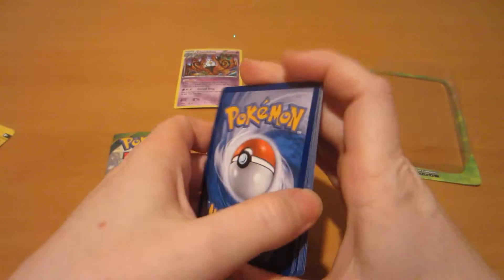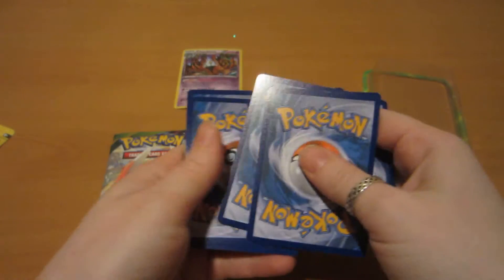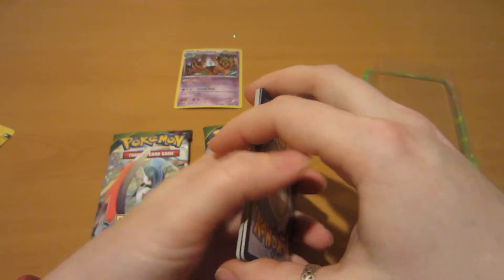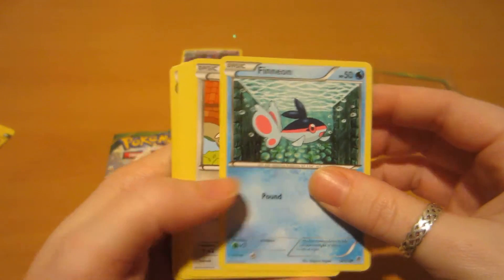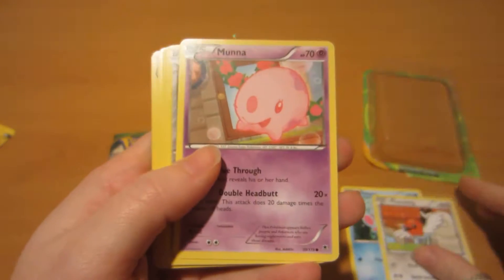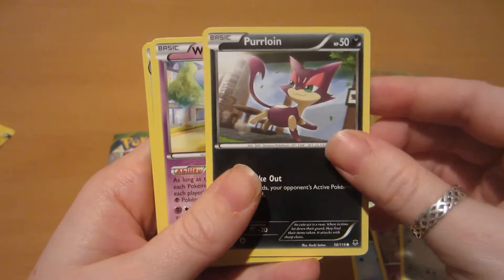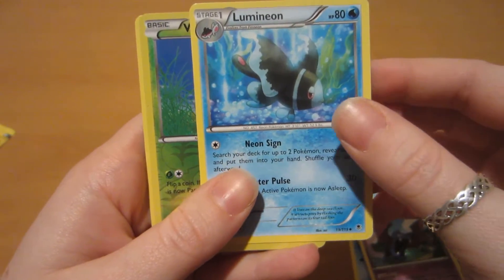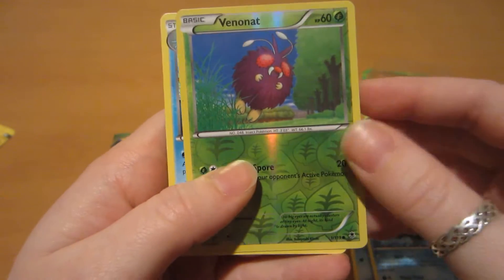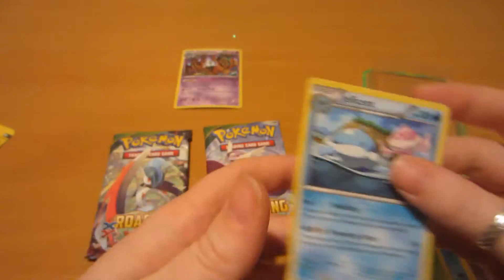Okay, so we've got Fishy, Fletching, Muna, Bronzor, Purloin, Wobbuffet, Golbat, Lumion, Venonat, and Jellicent. That's cool.